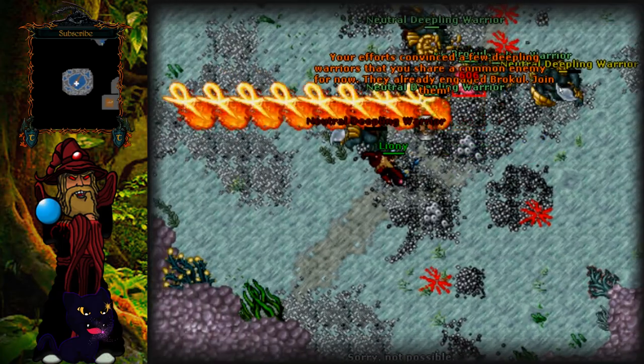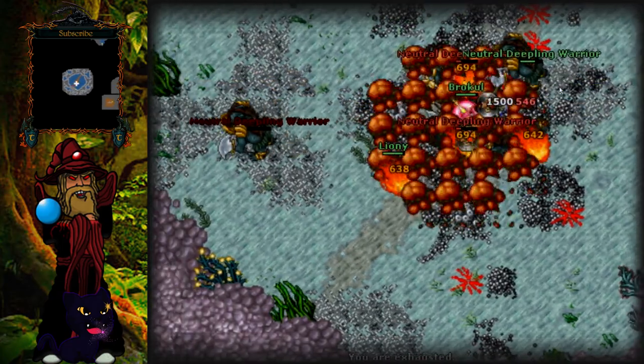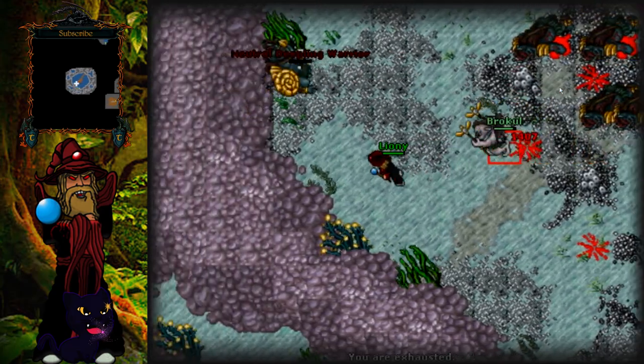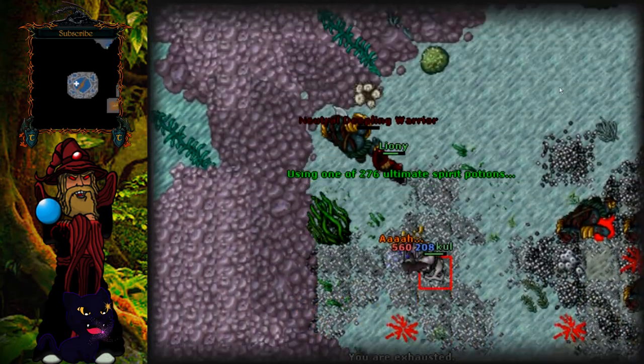After a short time, some deep invaders will show up in the room and they will try to help you kill the boss. They are pretty useless indeed because they don't help too much, but you can take advantage of that moment to use energy walls around the room.